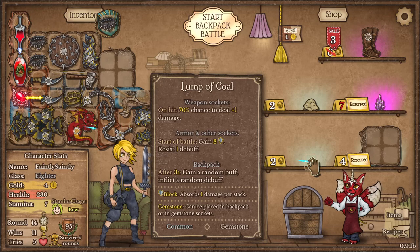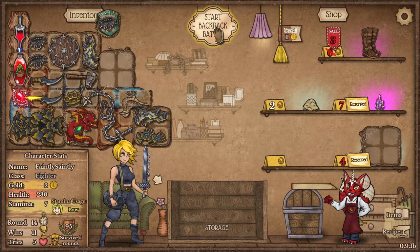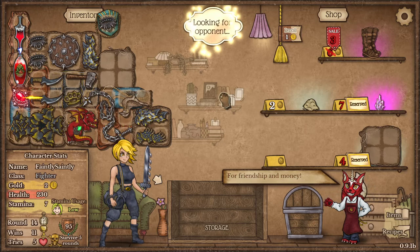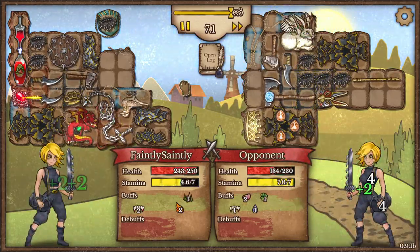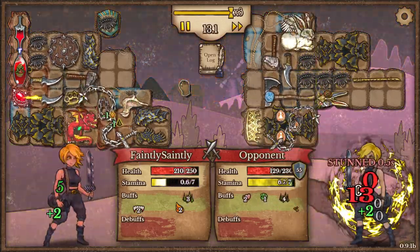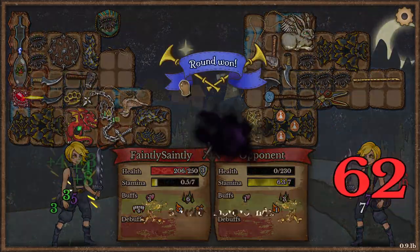I'm going to put the coal in the dragon. No Berserker opponent this time — and I haven't even been triggered yet. There we go, lovely.